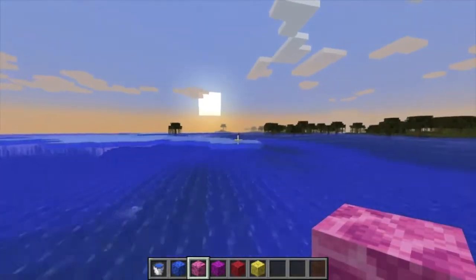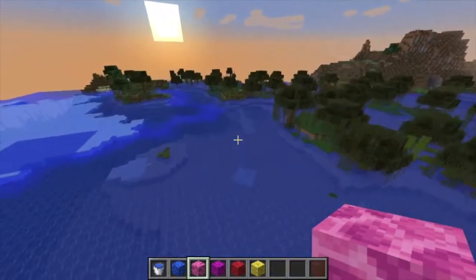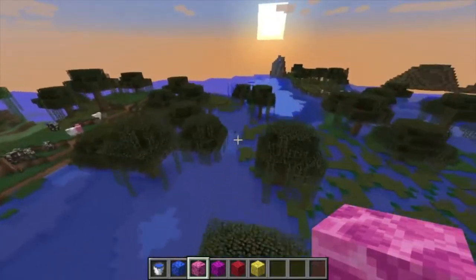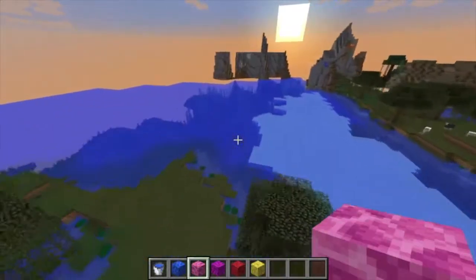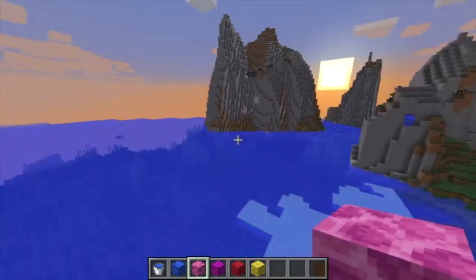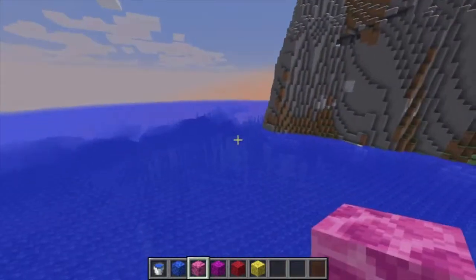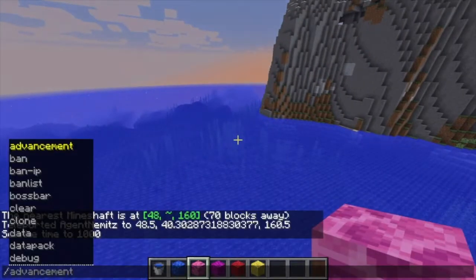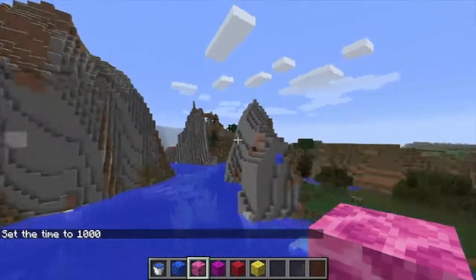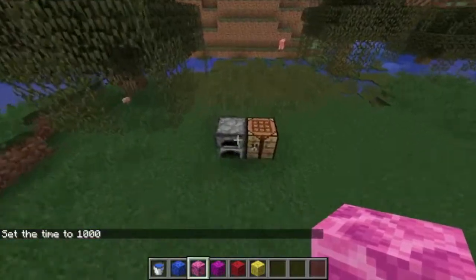Something else added in this update: the phantom mob now despawns during the day in the overworld and doesn't spawn in the End. So the End is less deadly. If there's a phantom flying around during the day in the overworld, you wouldn't have to worry about it anymore because it would despawn as soon as day came around. That makes the day and the End a little bit less deadly.